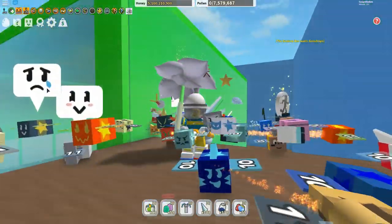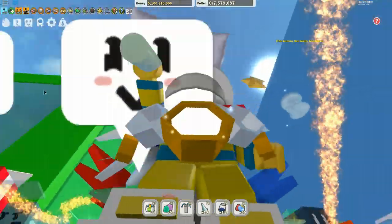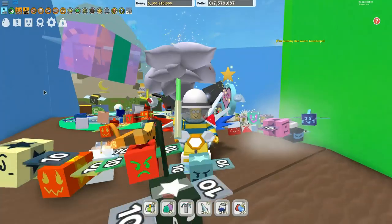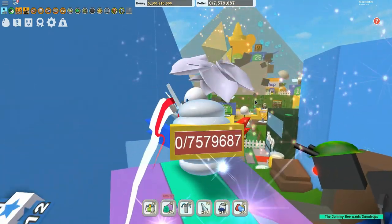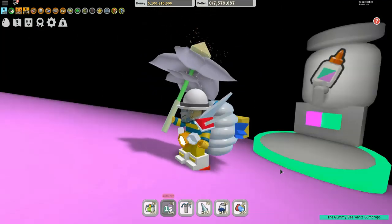To get the gummy mask, we have to go right to the top. Up in the sky there's actually another building — that's where you get the gummy mask from. To get to the secret gummy bear lair, we need to get on top of the gummy bee and then donate some gumdrops.